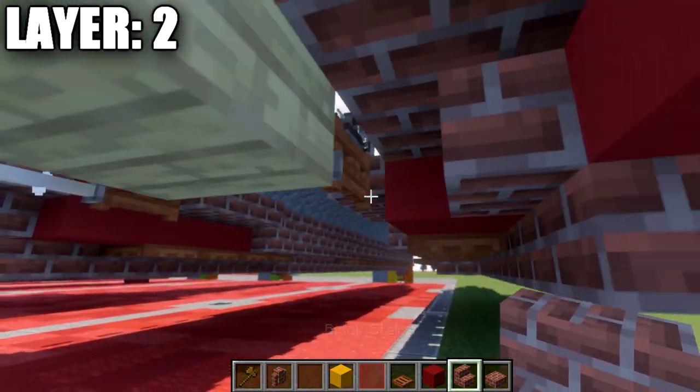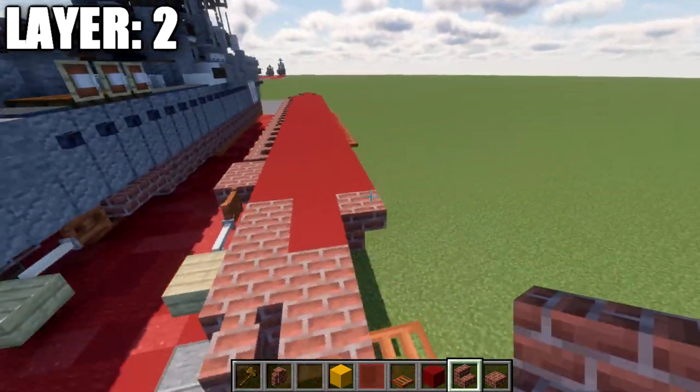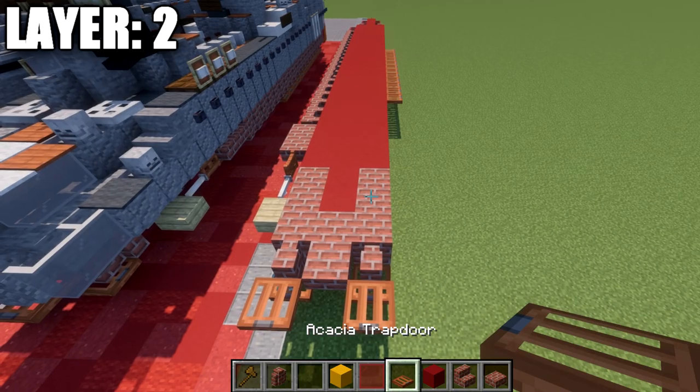Followed by a brick upside-down stair, then a brick top slab, followed by another brick upside-down stair. On the back of that stair, a brick wall, and then an acacia wood trap door.